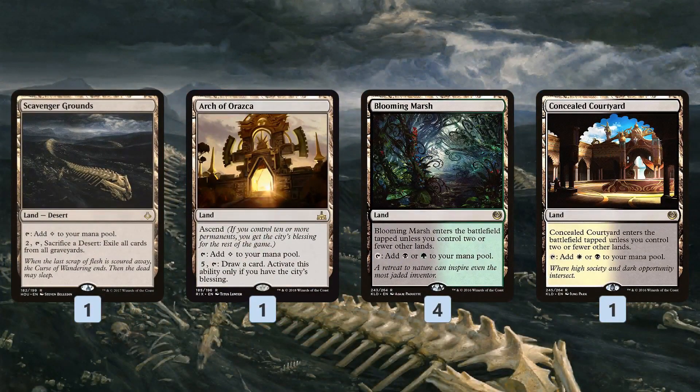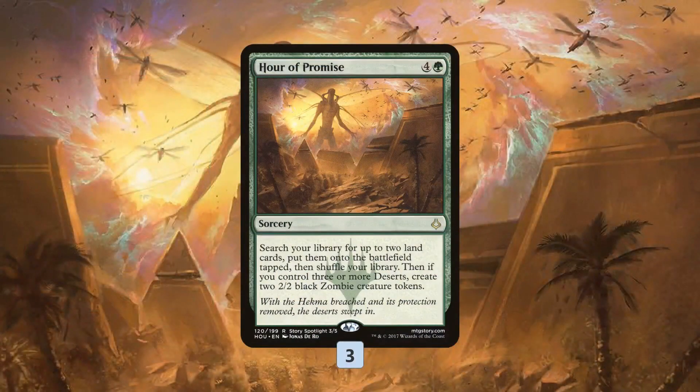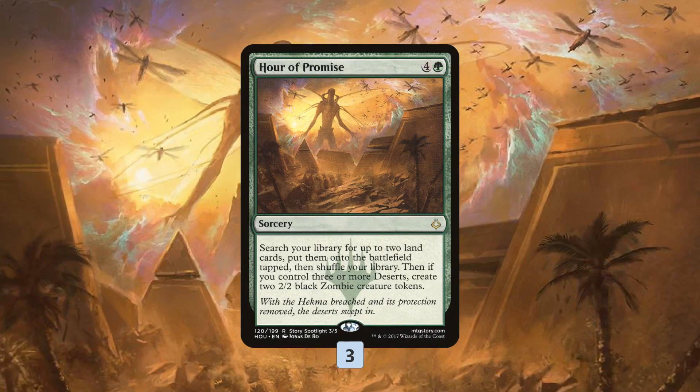Finishing off the mana base: Scavenger Grounds is good against Scarab God and God-Pharaoh's Gift, though it doesn't work well with Excavator since it exiles itself along with everything else, so it won't keep coming back from the graveyard. We also have Arch of Orazca for card draw, Blooming Marsh, Concealed Courtyard, and a bunch of basics. Since we're so land-focused, we have Costly Plunder — actually, more for the tutor ability to find our two best lands like Arch of Orazca or Field of Ruin, while also getting a couple of Zombies.